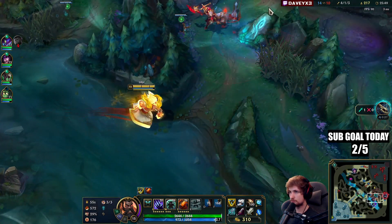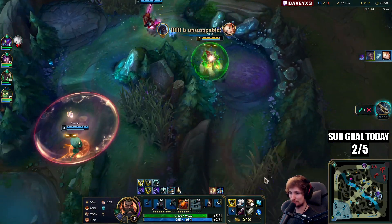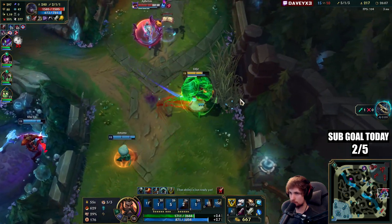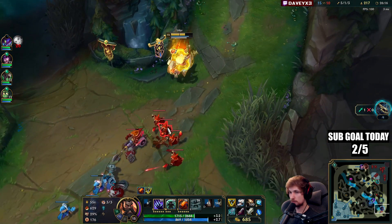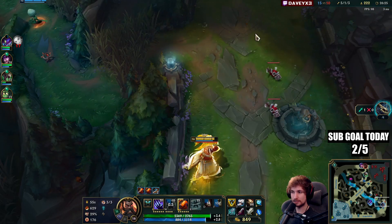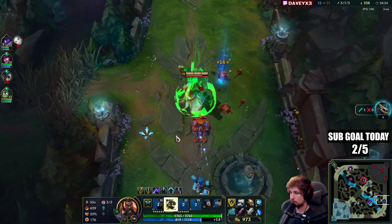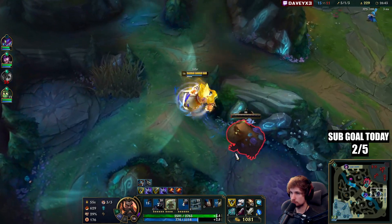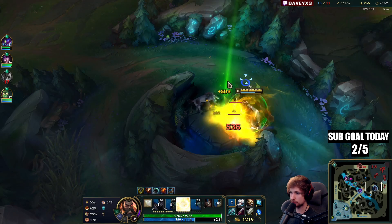I'll kill bot lane. He bursted before he could even pop his ultimate. We don't have to force anything — we've got dragon spawning so they have to walk up to us. I can't wait to get Hydra, man. My Cassante is going for Drake — nice. I need blue buff, it's spawning in one minute. Hecarim is losing all these skirmishes since I'm stealing all his jungle, so we're still building leads even though we're not getting kills.